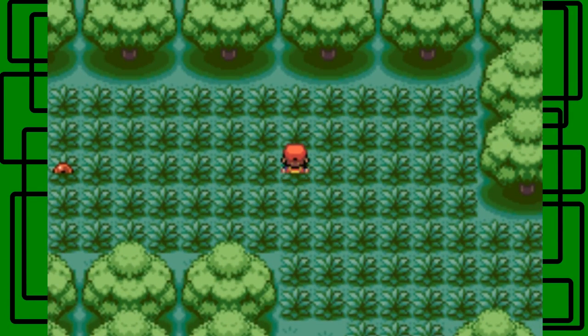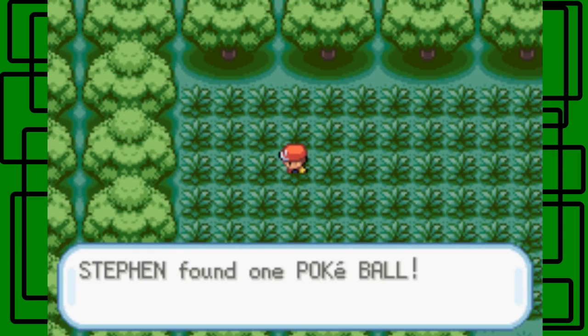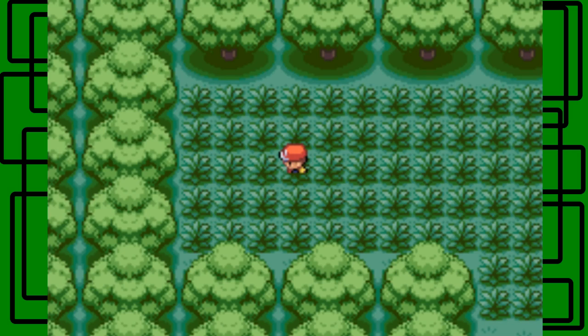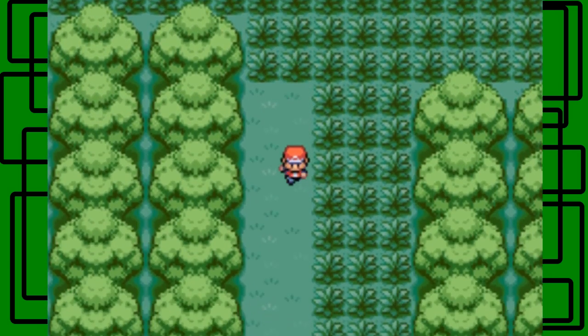That first encounter was a Caterpie and the second one was a Weedle. I think in Fire Red, the more common of the two is Weedle, and then in Leaf Green the more common Pokemon is Caterpie actually. Let's get this item and try to get out of the grass so we don't run into more wild Pokemon. We got the Poke Ball! Nice, we made it out of that grass.